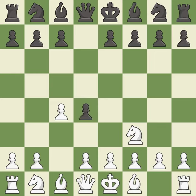D4 takes space in the center and controls the E3 and C3 squares. G3 prepares to fianchetto the light-squared bishop to G2, where it will control the center from the long diagonal. C6 develops the knight toward the center, supports the D4 pawn, and controls the E5 square.